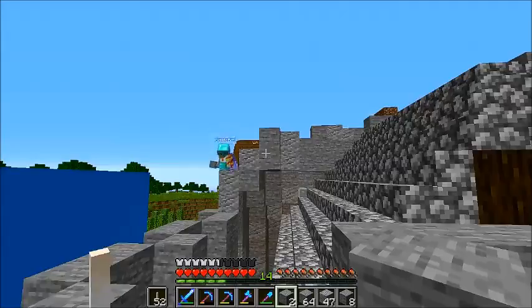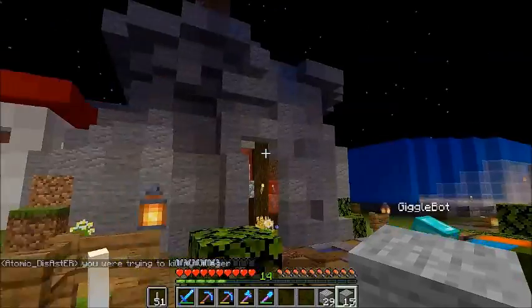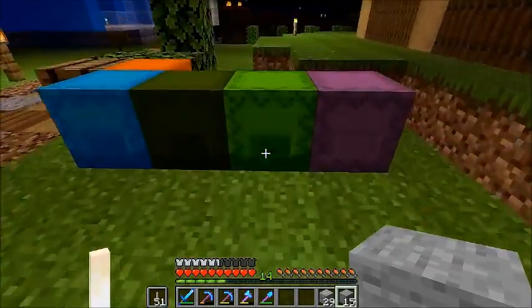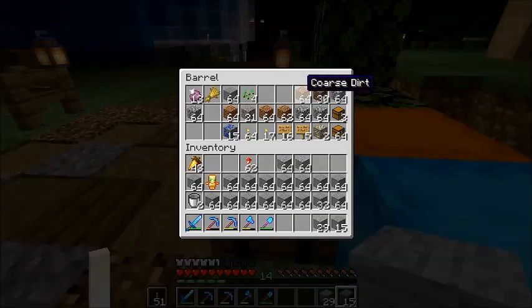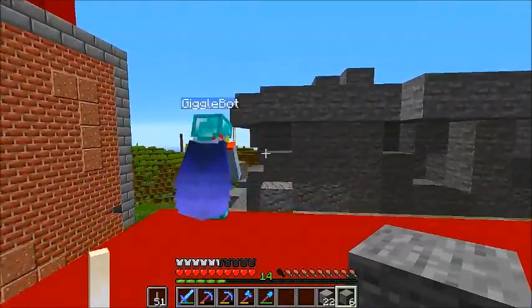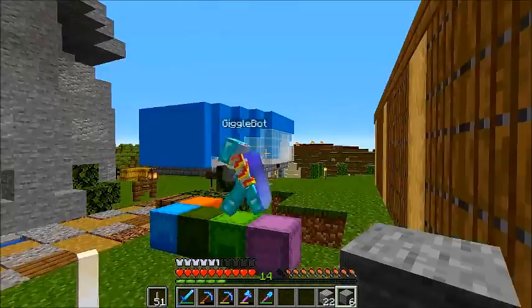One thing we're going to have to do really well is light up the inside of this thing, because it's going to be a mob farm. Starting to come together! I'm sure as soon as we start adding dirt it'll really form up too. It's so amazing when you do a build like this — adding the stone seems like it takes forever, but it really comes together quickly. And then when you add the dirt on top, it breathes a whole new life to it. I think for a first pass, this is pretty good. A great work of art is never complete, only abandoned — if we keep tinkering we're just going to keep going to the end of time. I think it's time to add some dirt.